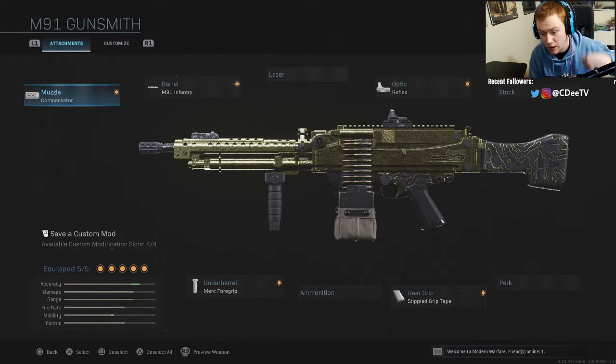This is the class I went with to get the M91 gold. If you've been keeping up with the Road to Damascus, this is the third of four LMGs, so we literally have one more gun until Damascus. That will be coming out very soon, and then we'll have a few Damascus videos showing what it looks like and my stats. If you're enjoying the Road to Damascus series, click the like button down below — we'll see you guys later.